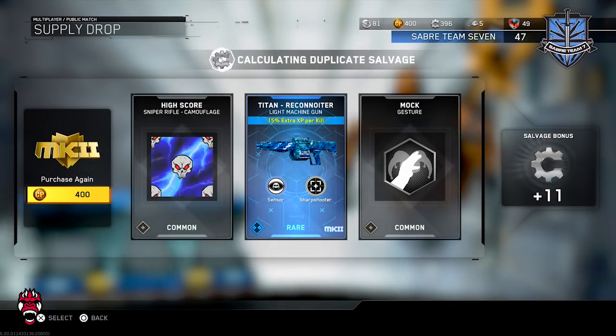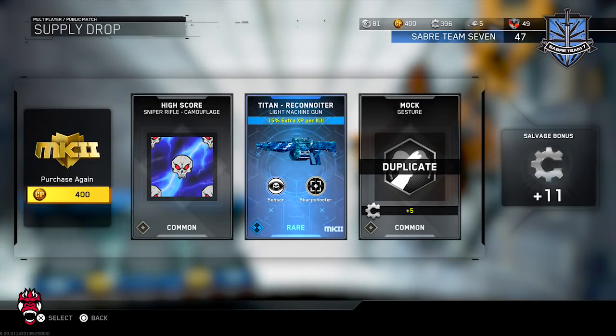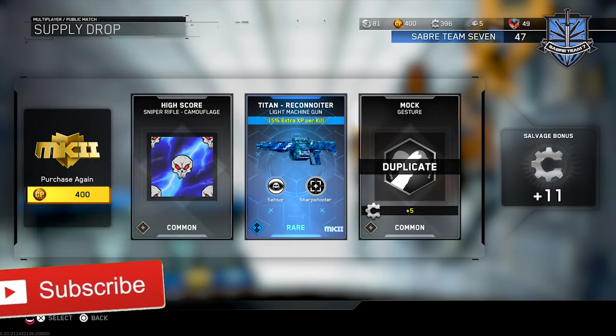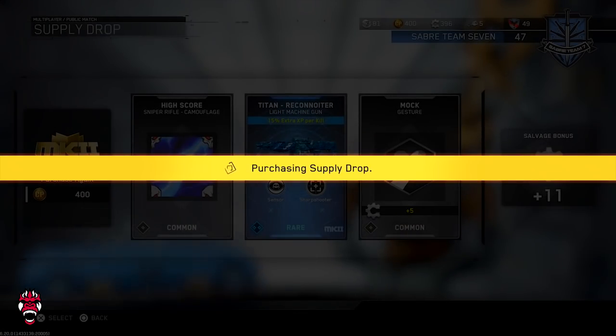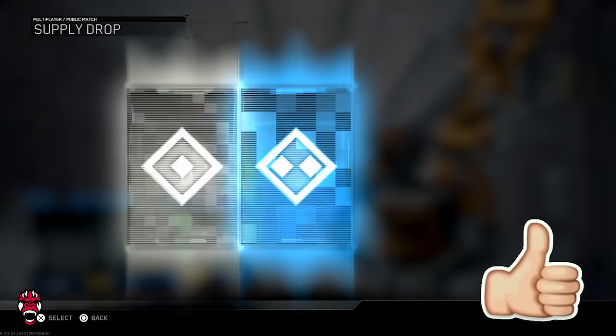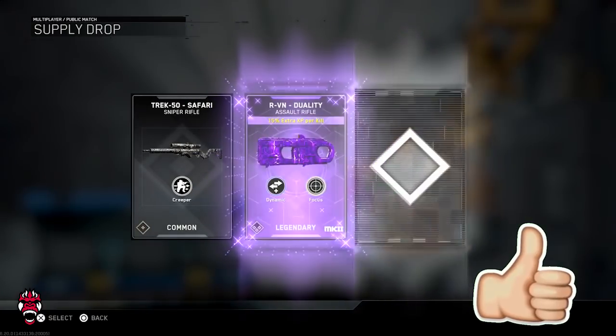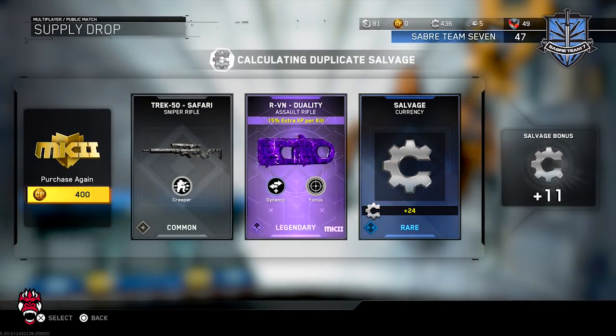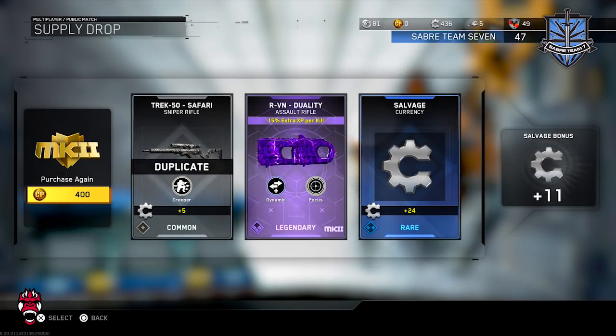Okay, not the best LMG — I'm not a big fan of the Titan and I don't think this variant is gonna be useful for me. I don't want another rare, man. I need an epic or something. If not, we're gonna toss on the K-BAR and rock with that class.